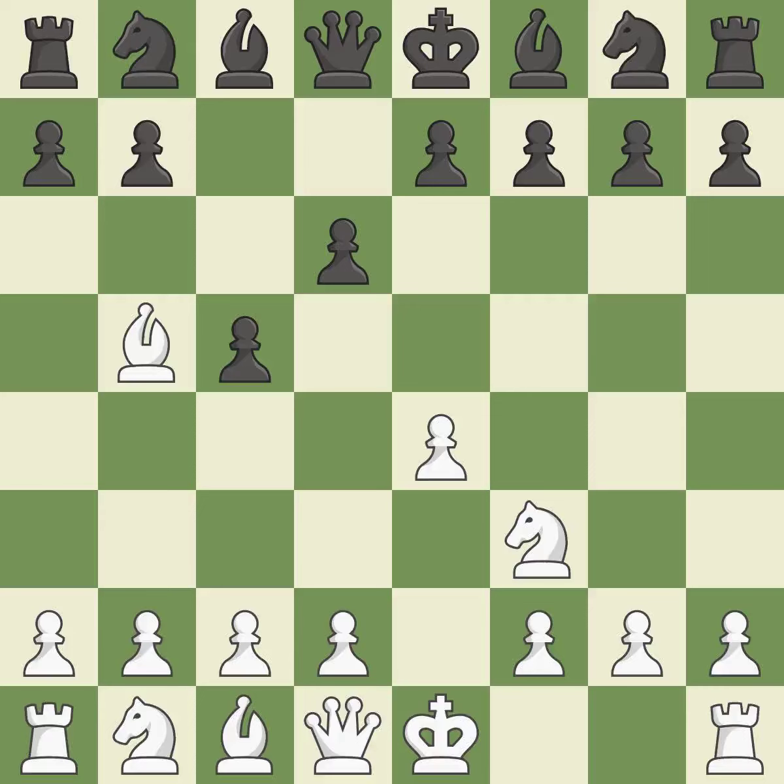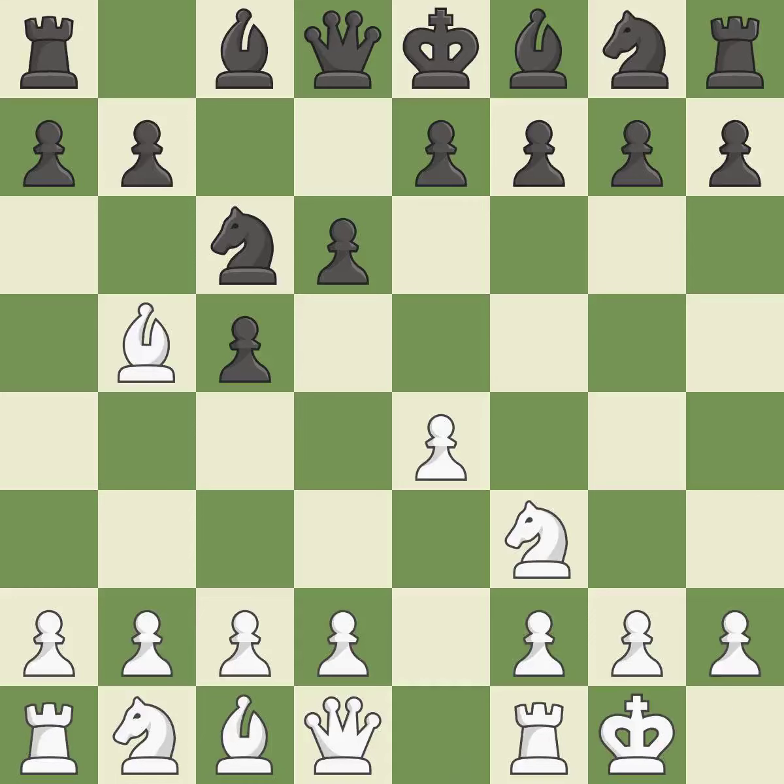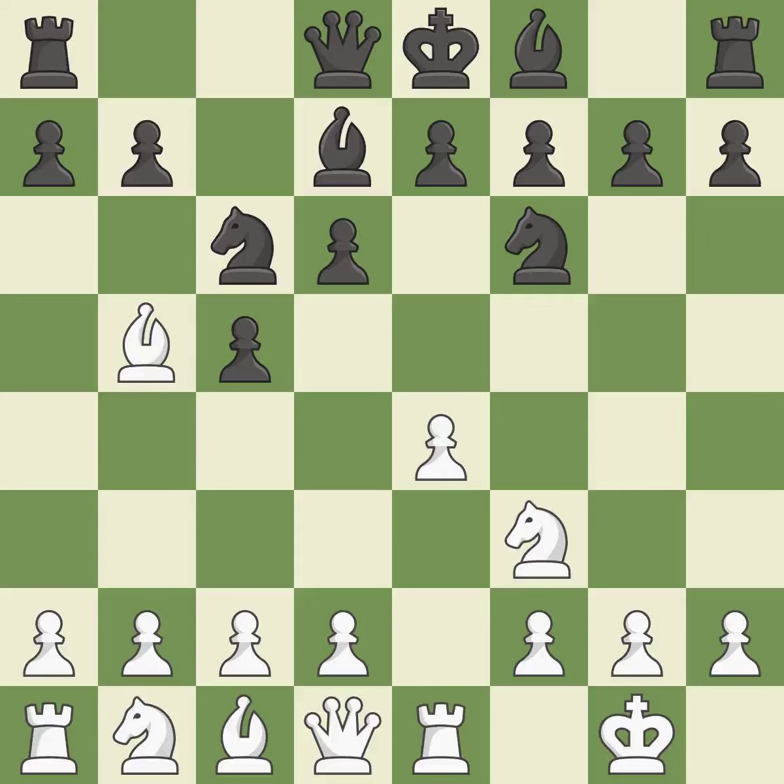BB5+ forces black to react to this early check and prepares for white to castle. C6 develops the knight and blocks the check. Castling gets the king out of the center and activates the rook. BD7 develops the light-squared bishop and unpins the knight on C6. Re1 activates the rook and supports the E4 pawn. NF6 develops the knight toward the center, attacks the E4 pawn, and controls the D5 square. C3 controls the D4 square and prepares the D4 pawn push.